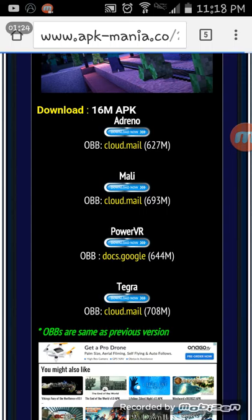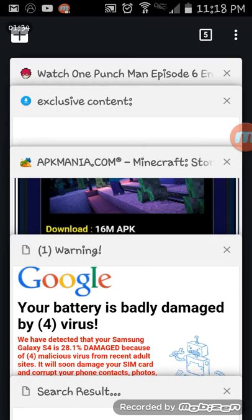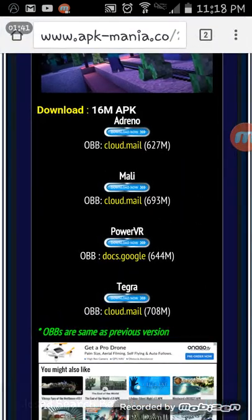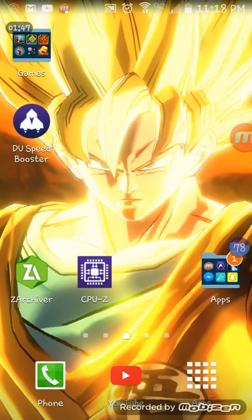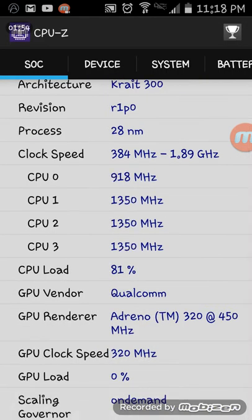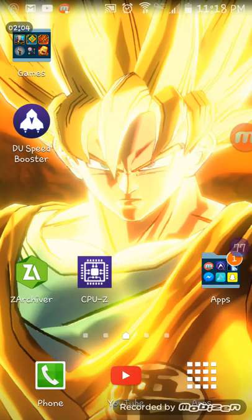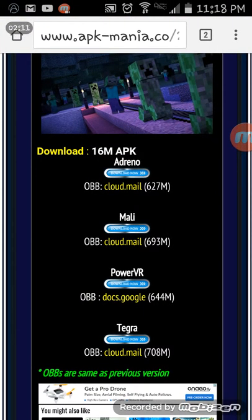All of these ads are gonna pop up. You're gonna want to open CPU Z. Go all the way down and look at CPU Renderer - right there it says Adreno. Go back to the website and Adreno is the first option listed.